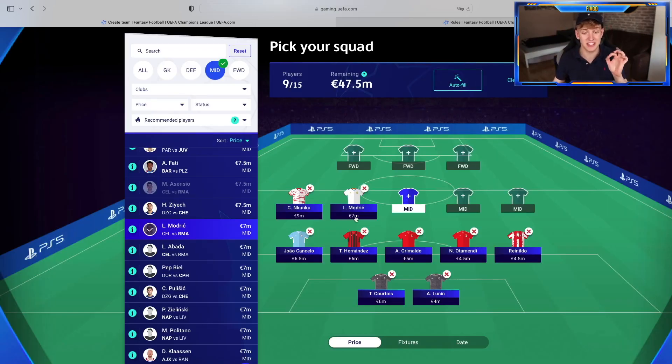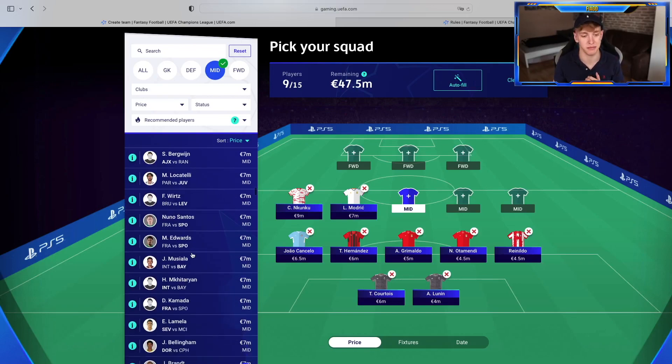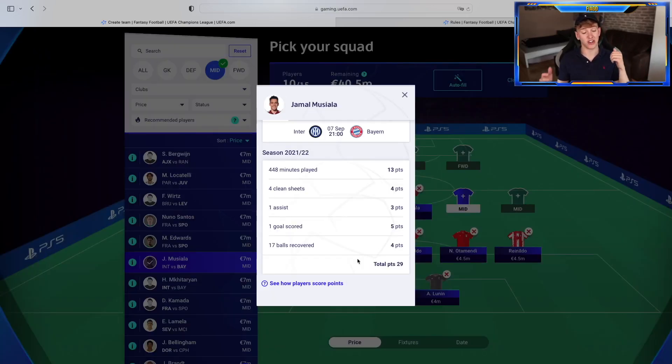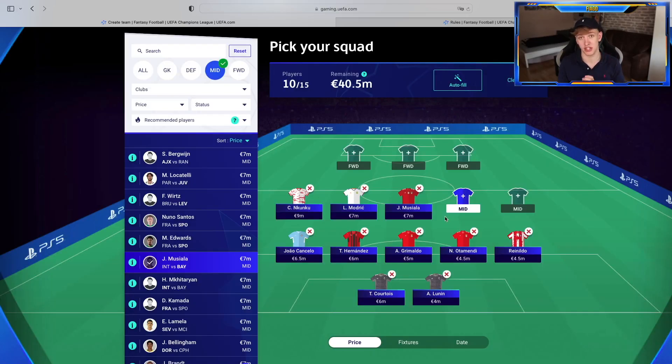Our next player is also worth 7 million — a guy who didn't score much last season because he didn't get regular playing time yet: Jamal Musiala, the future of German football. Jamal had a great start to the season and became a regular starter at Bayern at only 19 years of age. He's only 7 million because he doesn't really have a history of performing well in the UCL. But I think Bayern will advance, and for 7 million, I'm going with Jamal Musiala.